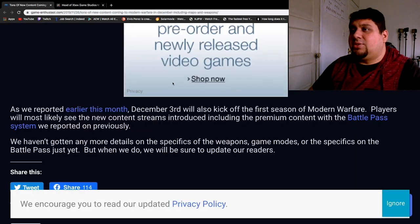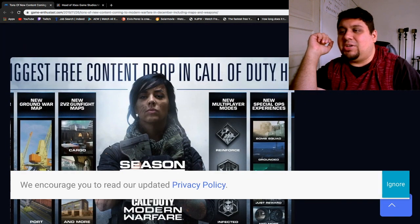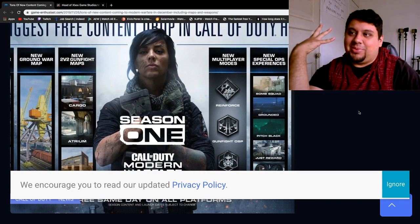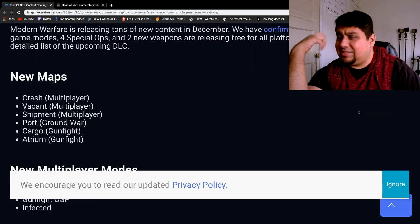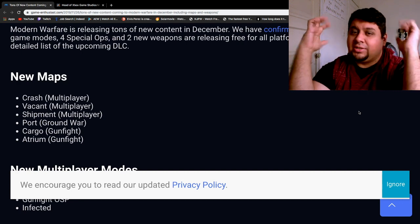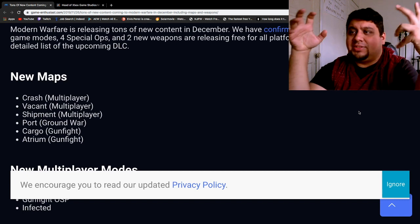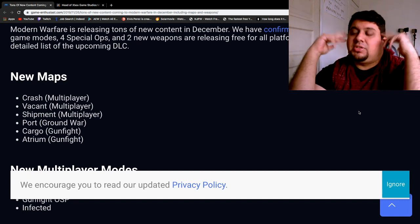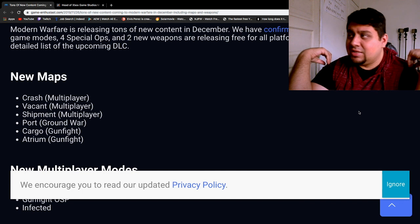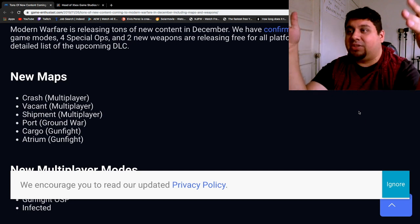Let's move on to Call of Duty, which is going to be coming out with more updates. There are going to be new maps and all these different things, and I believe this is all for free as well — it's Season 1. They're most likely going to put in microtransactions for certain things like cosmetics and different skins. I think that would be a smart idea for them to do, considering they're releasing all these different things for free.